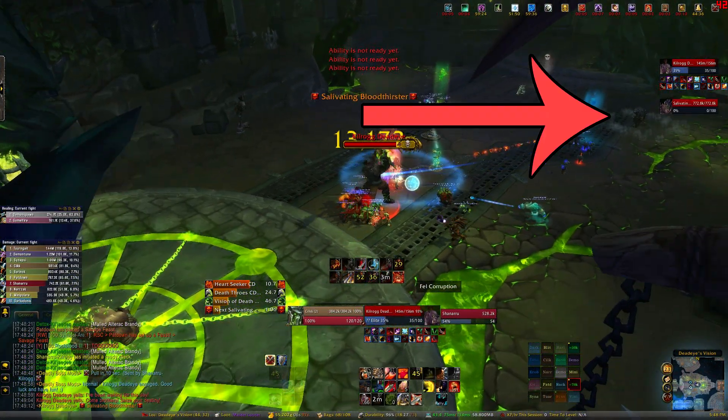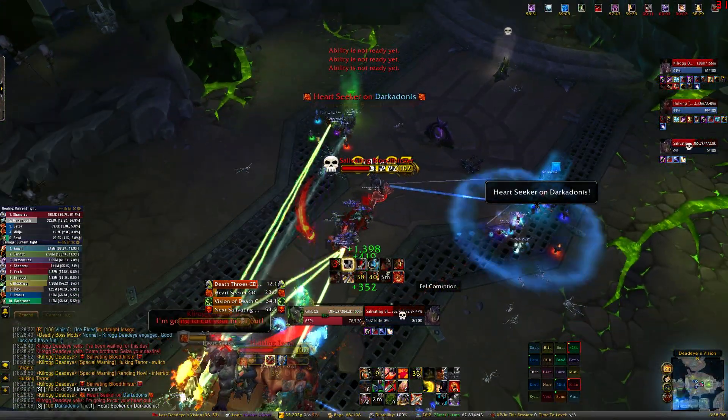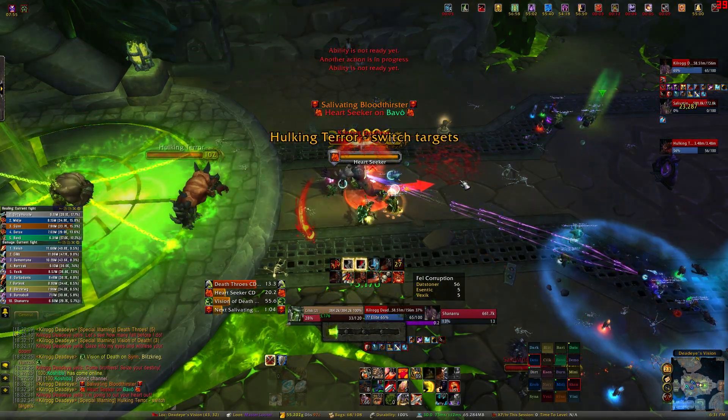Salivating Bloodthirster adds will spawn out of the caves on the left and right side. They'll travel towards where the boss was before you pulled him. If they reach this area they become a Hulking Terror. One Bloodthirster will spawn in that area and instantly become a Terror.